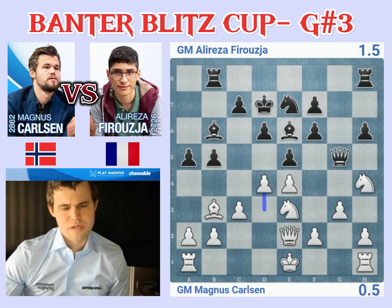Then bishop d4, knight f3, queen c5 — maybe he can make that work tactically.